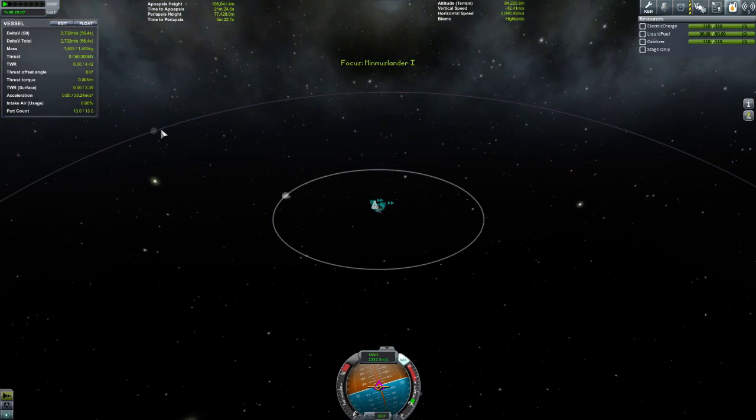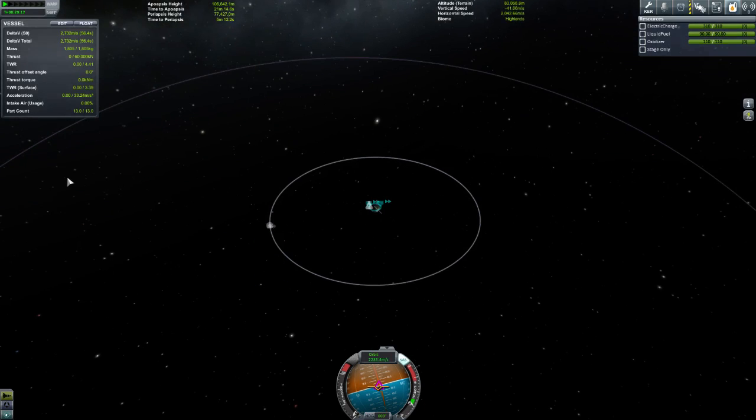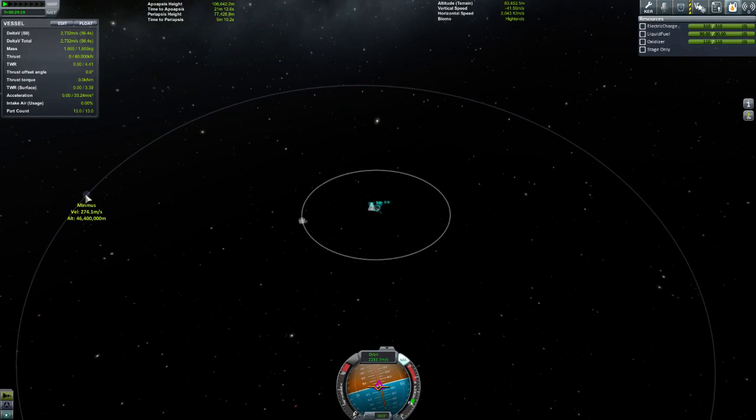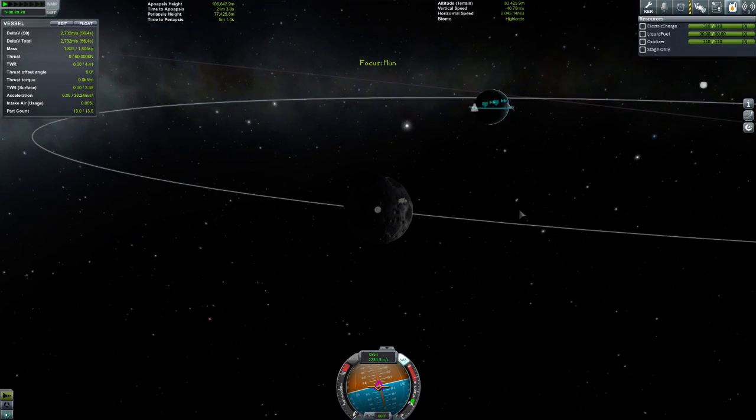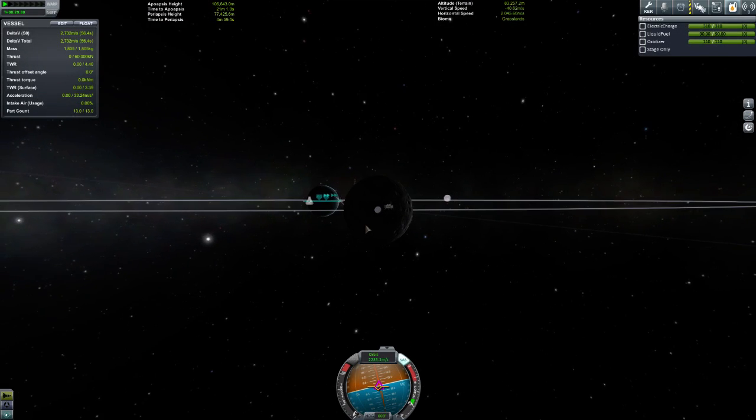So, Minmus. The first thing to note is we've been to the moon — the moon is there, and Minmus is there. It's another 30.5 million metres away from the moon, so it's a fair bit further. But Minmus I actually prefer as a starting point. The moon is very, very easy to get to.